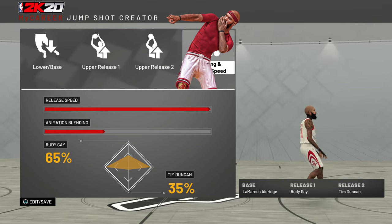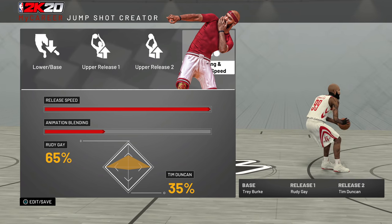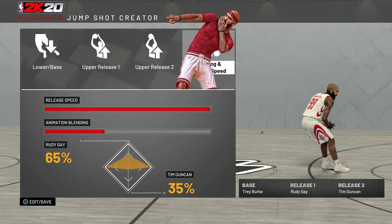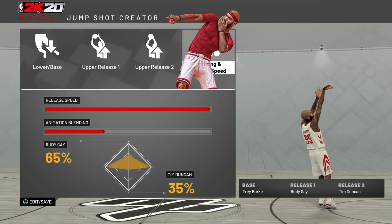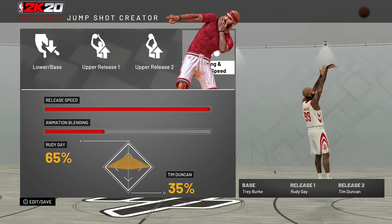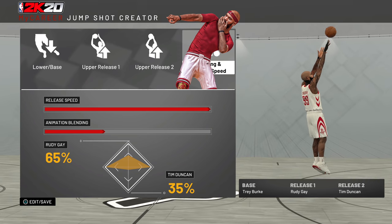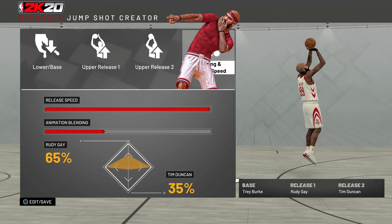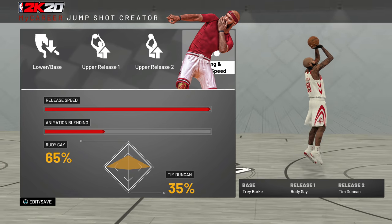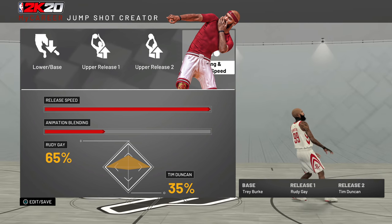All these jump shots are bases that will work for 2K20 because 2K will never make shooting harder — they want people to be able to shoot threes. That brings us to Trey Burke. Trey Burke is a great jump shot for people with wonky timing, whether they're playing on a delay monitor or have bad internet. For whatever reason, Trey Burke is very good for latency and lag issues. The jump shot landing isn't bad either, so you can spot up and shoot threes without pulling up for a two like you would with Jump Shot 8.